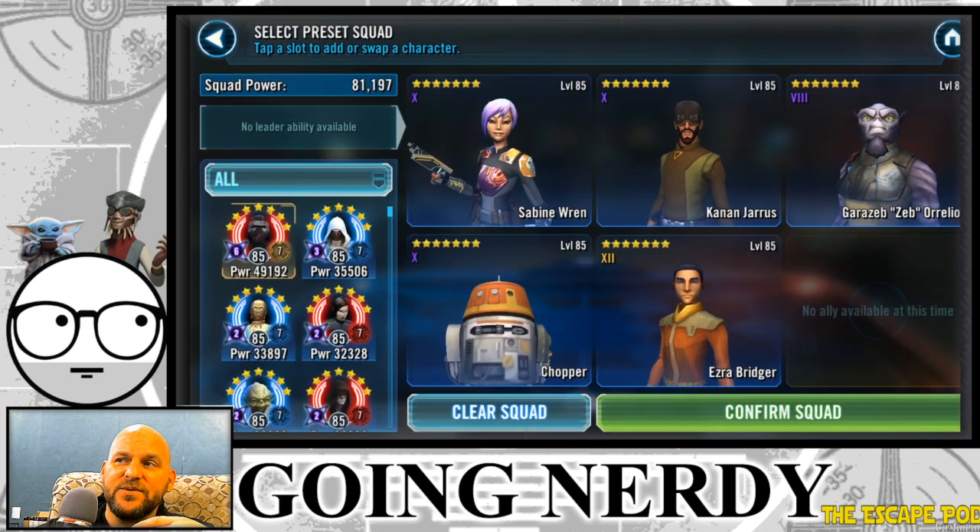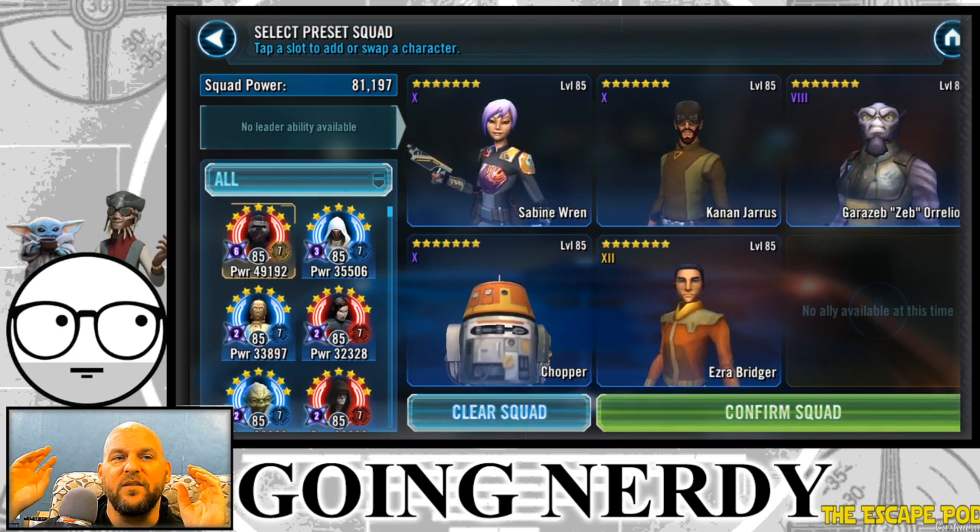Ezra is the easiest farm because he's available in a lot of different places. First and foremost, Ezra is on Cantina 2B. You get 480 energy per day with three refreshes. On this node it costs 8 energy per attempt, so 480 divided by 8 is 60 attempts. At a 33% drop rate, that's about 20 shards per day.